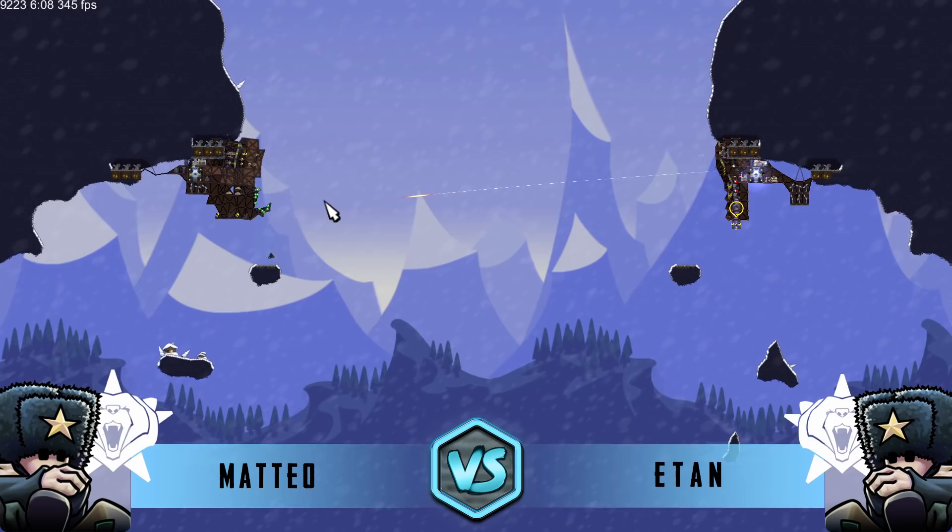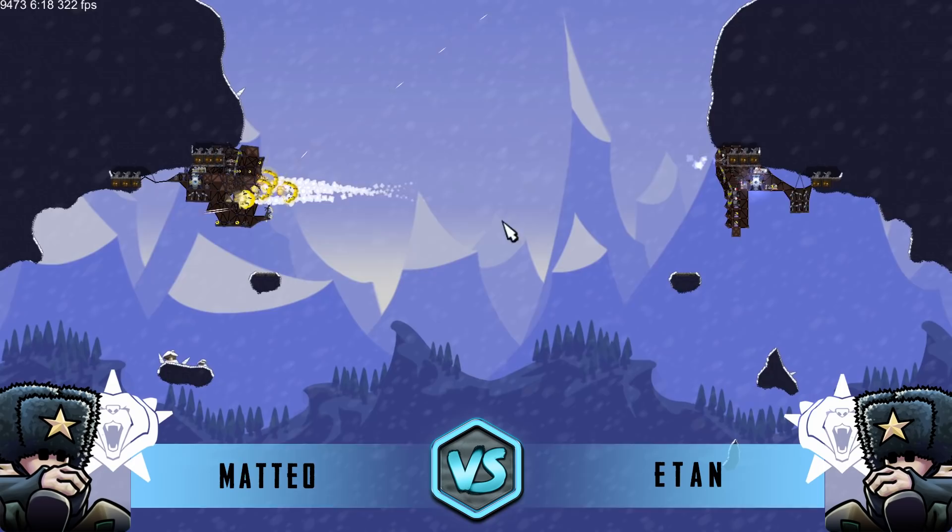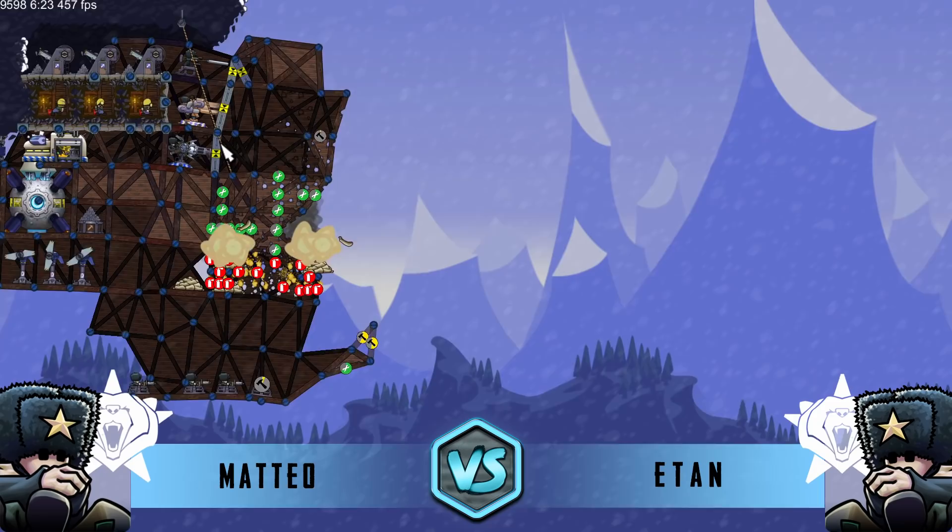Mateo really struggling here, having a hard time figuring out what to do. He's got some gunners that are being sniped. Another rocket volley coming from Eton, shotgun blast coming through - not doing a whole lot of damage. He's starting to turn things into backbracing, and we're going to get ready to see a shot here.